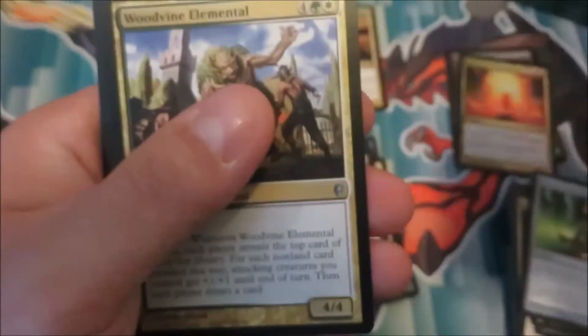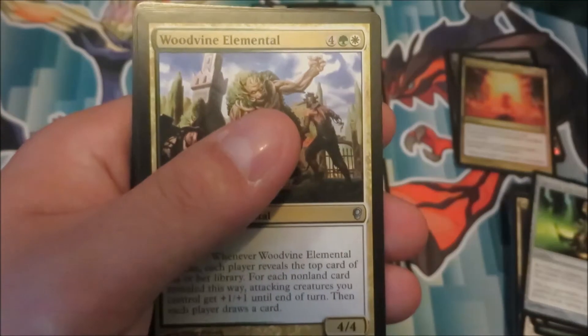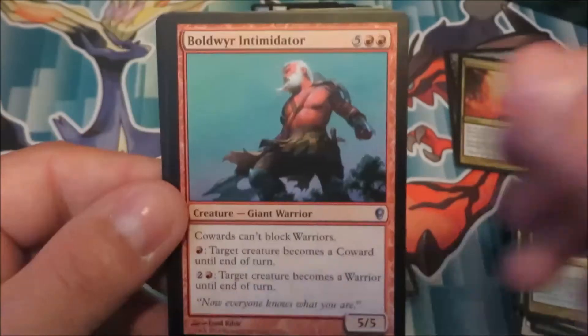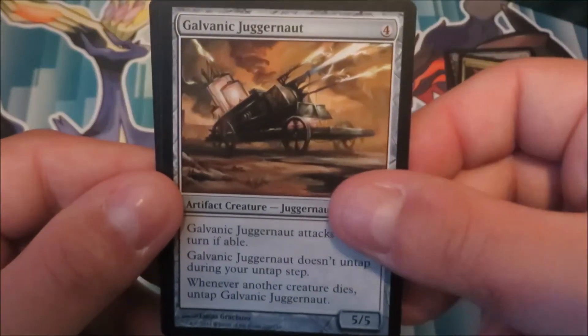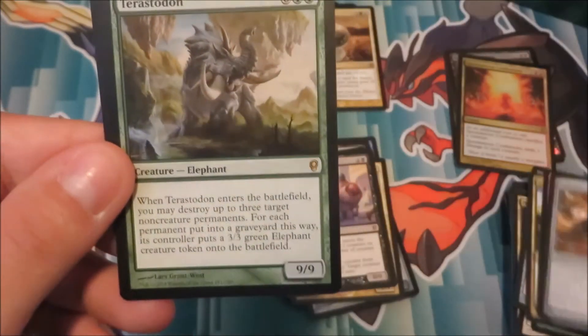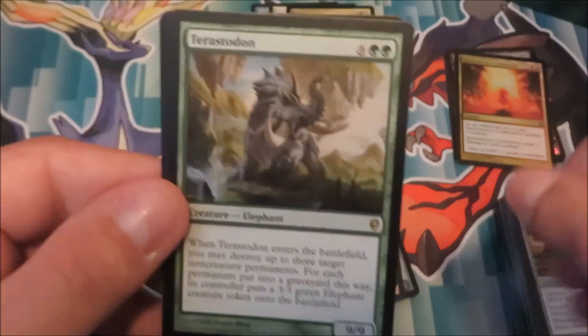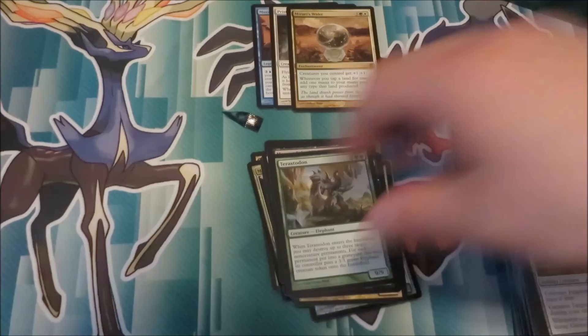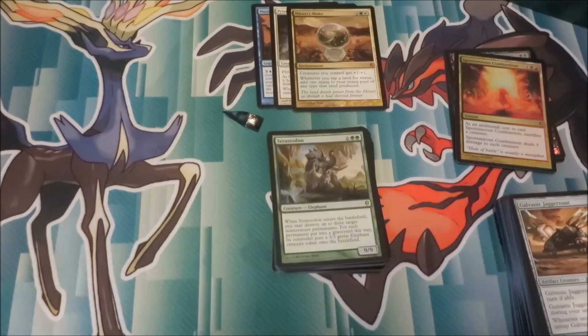And our final pack for this video. I think I have a playset of Woodvine Elementals now. Boldwyr Intimidator, Galvanic Juggernaut, and Terastodon — second one in this video. And Lurking Automaton. Anyway, stay tuned for the final part of the Conspiracy Box Opening.